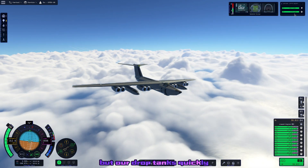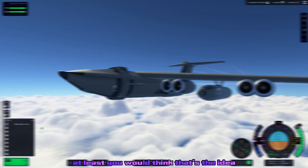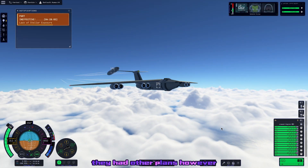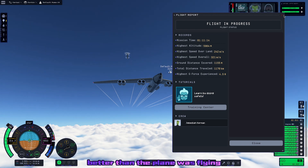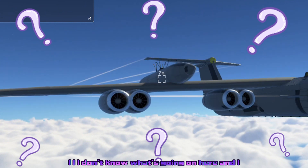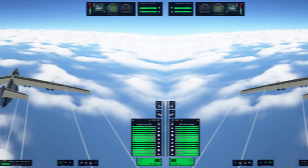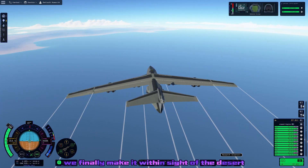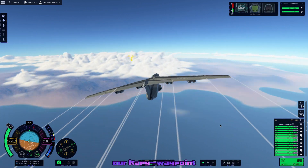Our drop tanks quickly ran out of the last bit of fuel they had, and it was time to drop them — or so you'd think. They had other plans and decided to fly away better than the plane was flying. I don't know what's going on there, and I don't think I want to know. But anyway, we finally make it inside the desert and get our little waypoint for the mission.